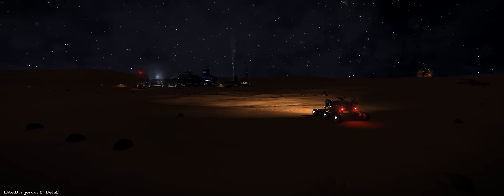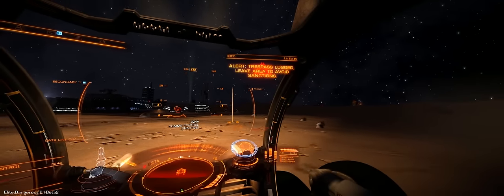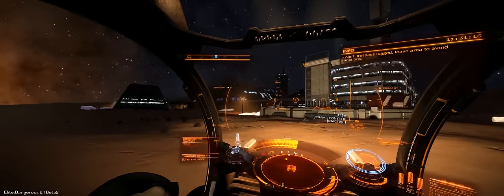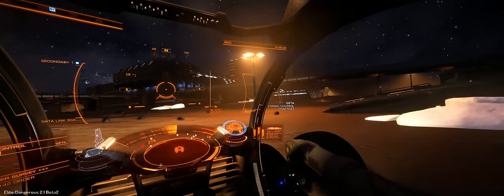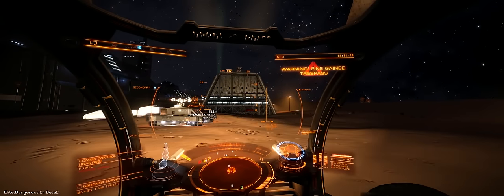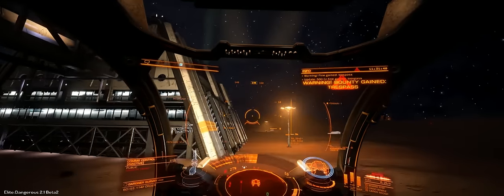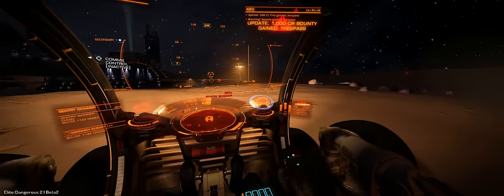From a distance the base looks pretty quiet, but there are sentries, drones, and the Viper still flying around up top. I did get the trespass warning, which I decided to ignore — I was wondering just how much of a threat they'd consider me and what they would actually do. One nice new change is that you can see and lock onto your mission target from miles away, before you used to have to roam around to locate it. But now you can see the warnings escalating: I've got a fine, and after a little while they've finally gone fully hostile with alarms going off and attacking me.